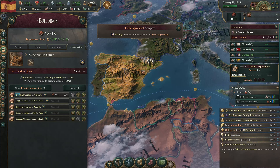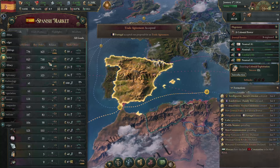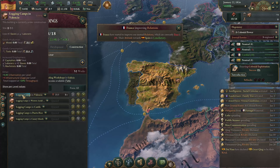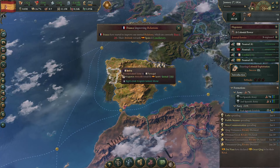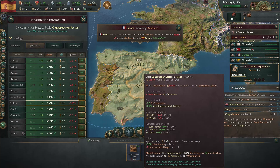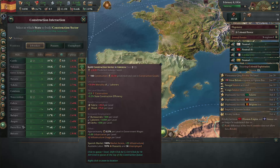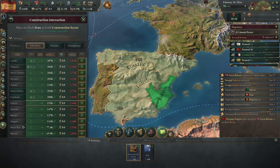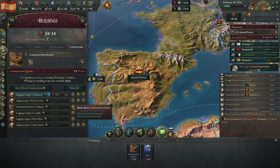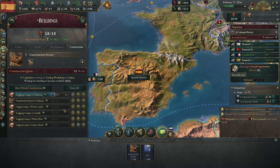Belgium's improving relations with us, that's good. We'll turn up the speed. We do have a deficit right now, which is fine - we're just reinvesting that money back into our economy. I'll build one of these logging camps and then after that we'll build a construction sector. Valencia has the most peasants, so we'll add one there, which I think would be a good idea.